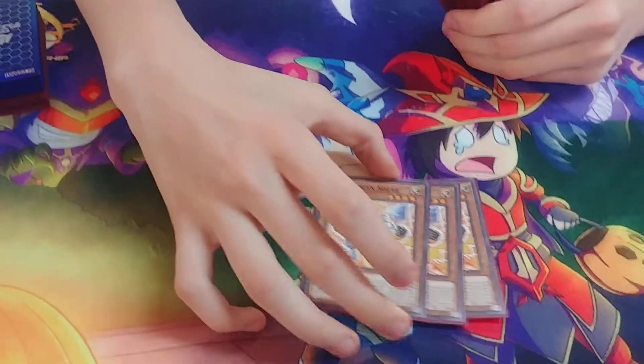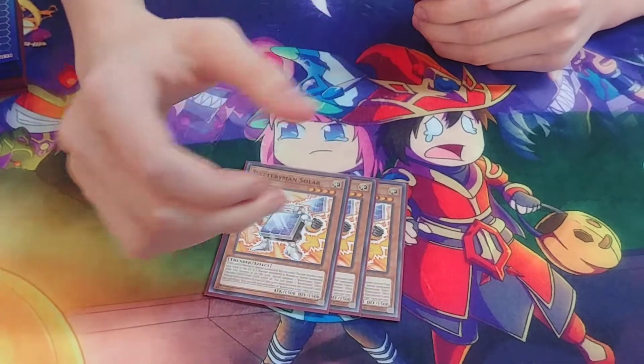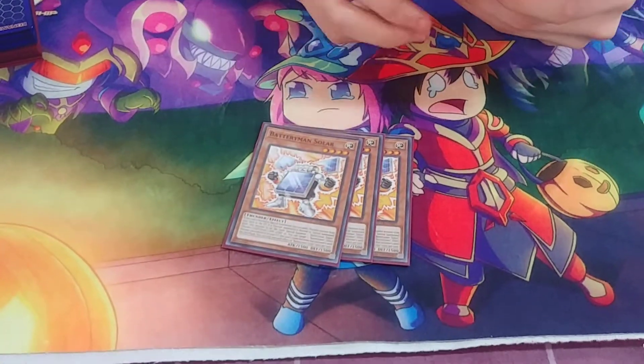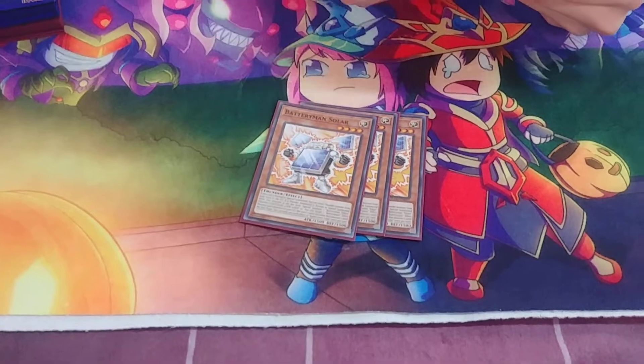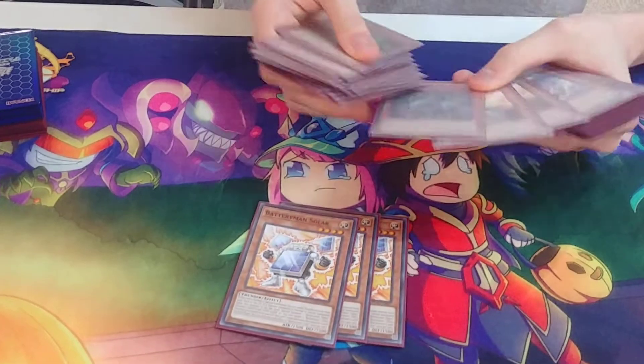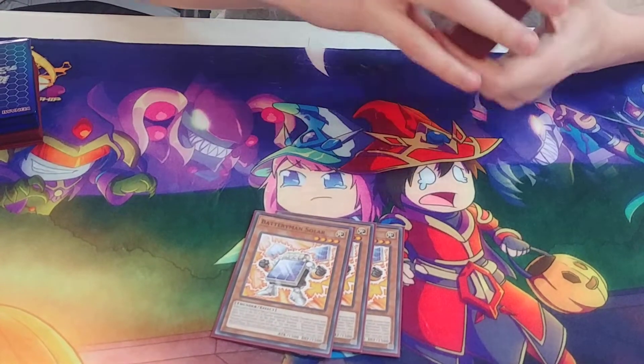First off, I played three Batteryman Solar. I played the Fool's Barrel for the deck, and the token it makes really helps. If you open up him with Dragon Hawk, or even with any of these, it's really good and you make insane boards.